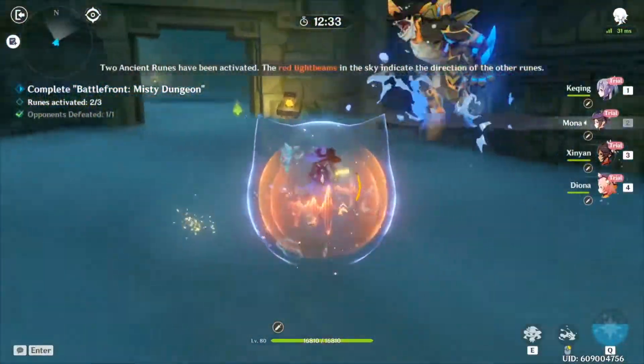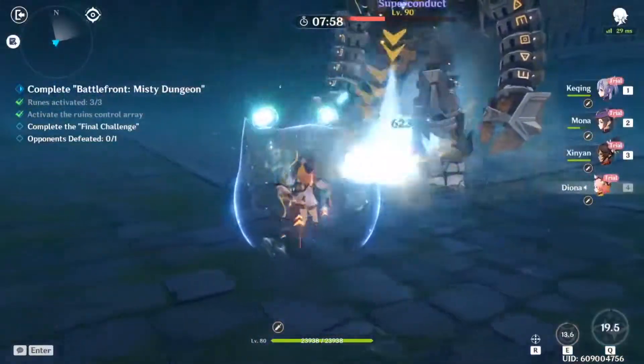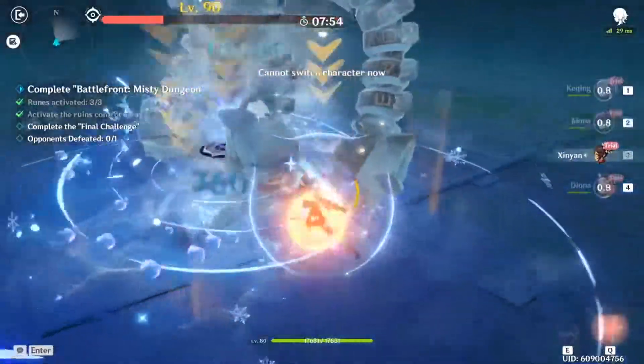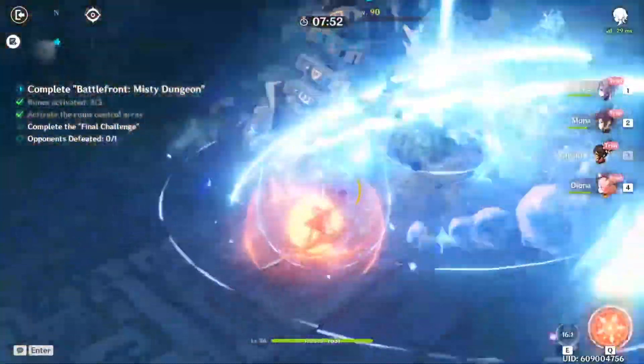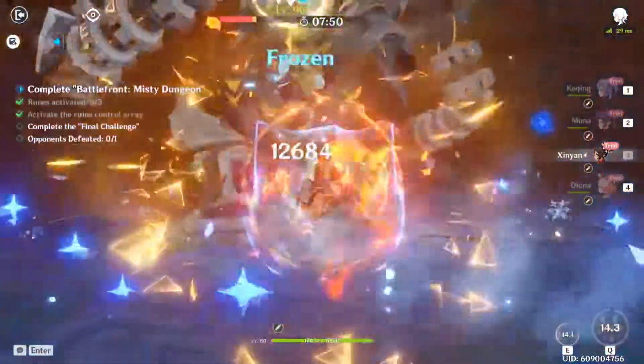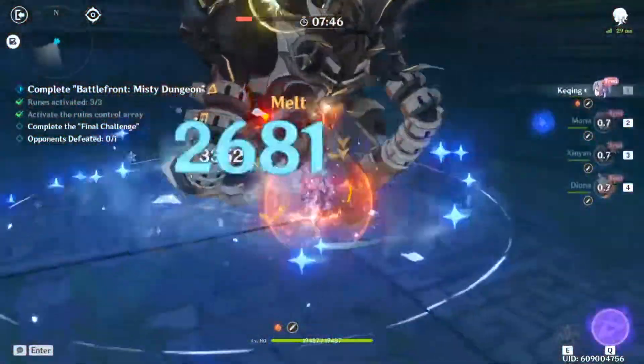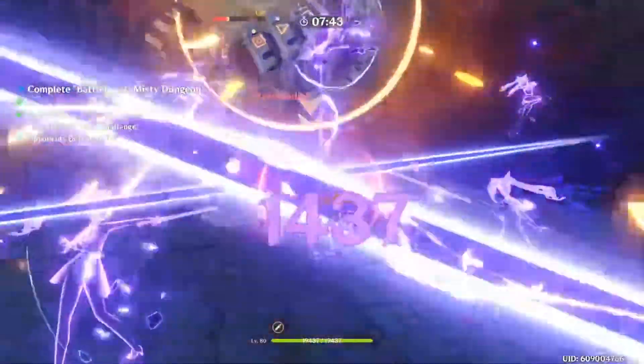If whatever you're shooting at doesn't want to stay still, the final challenge for the ranged dungeon is a single Ruin Grater. Normally you'd want to focus on attacking its eye, but I've found much better success using a Claymore or sword and hacking at its legs to knock it down. If your aim is bad, just keep it frozen and keep hitting it where it hurts.